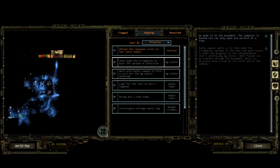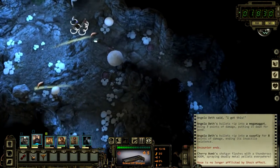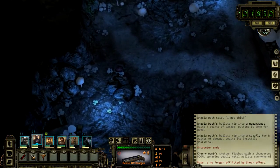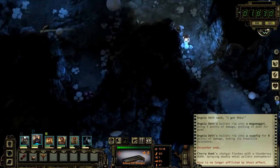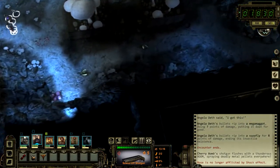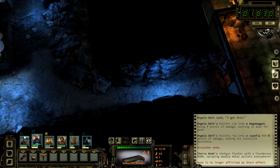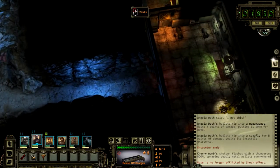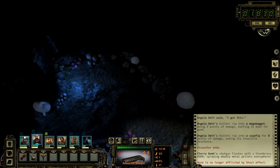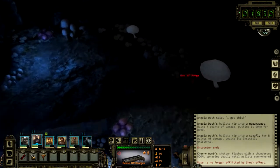We can't get back there — let's check the map to see where we are. I think we're here. Have we been up here yet? Nothing over there. What's over here — this is going to take us back to the beginning. Is there anything over here?